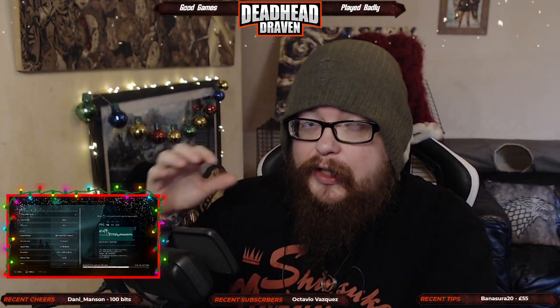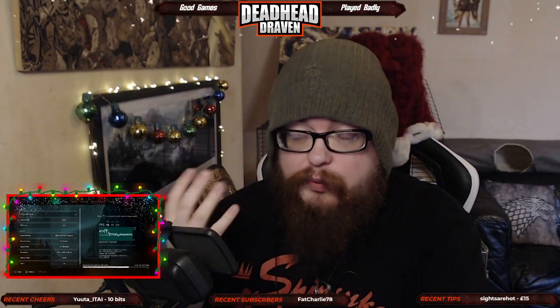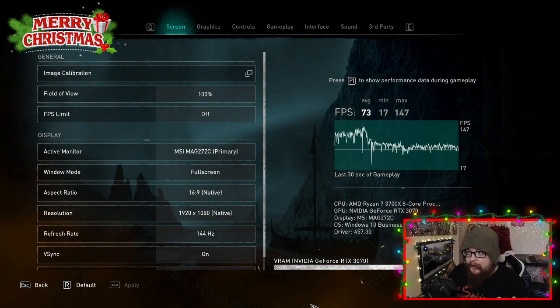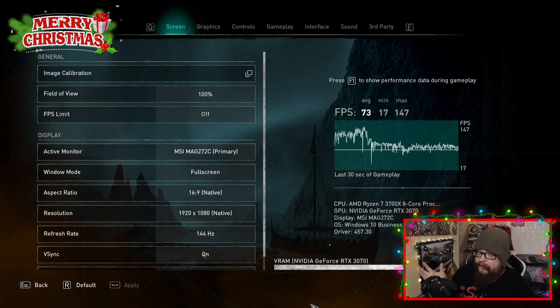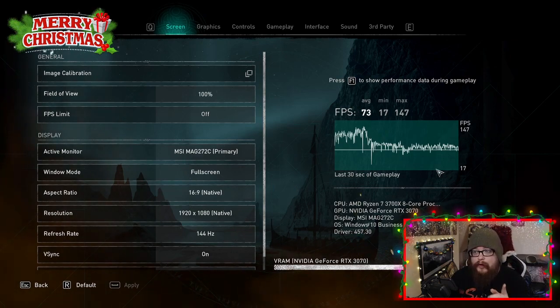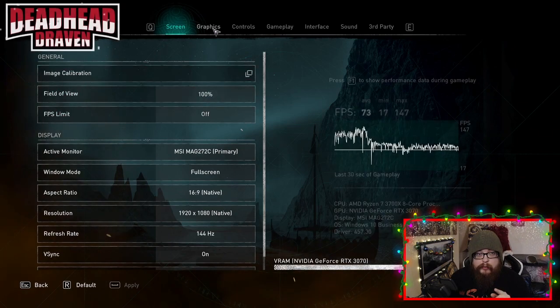Even with a higher frame rate there was a lot of stutter on the game. Obviously the lower you set everything graphics-wise, the better the FPS — that's obvious. But if you have an Nvidia graphics card, use Nvidia GeForce Experience and the optimized presets. That by far made a massive improvement for FPS.